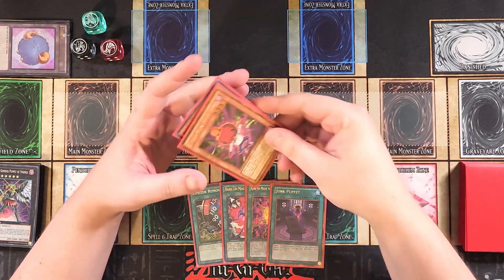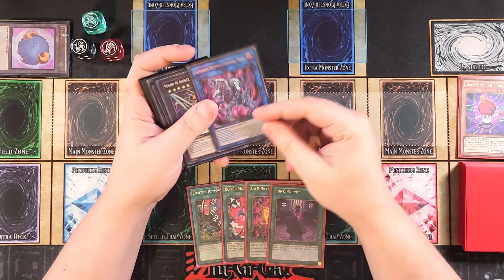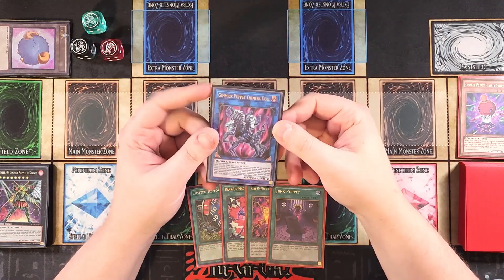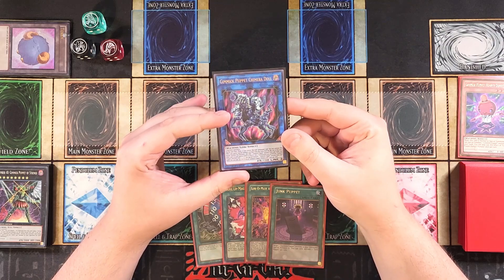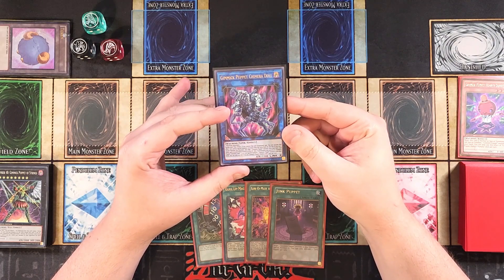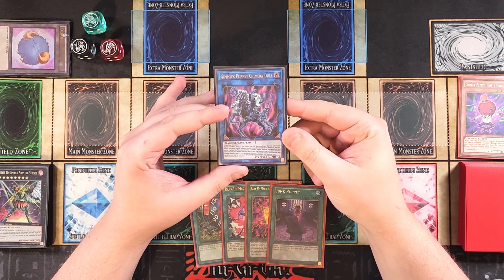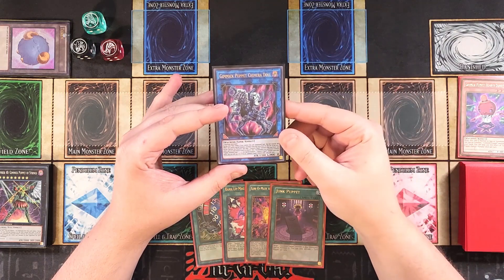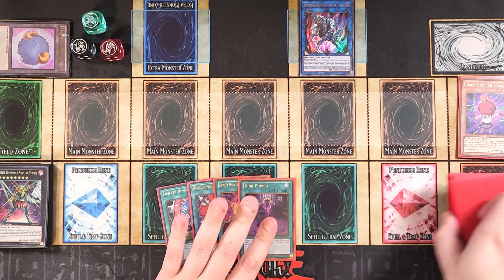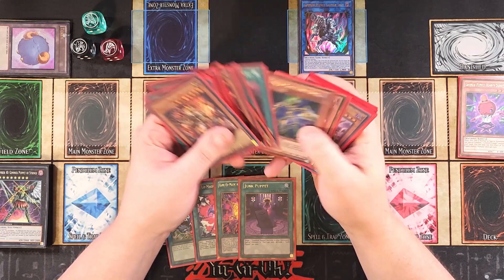At this point we're going to link these two monsters away to summon out a copy of Gimmick Puppet Chimera Doll. Chimera Doll is very important to summon out because during your main phase, if you control this Link Summon card, you can activate its effect — take a Gimmick Puppet Monster from your deck and either add it to your hand or send it to the graveyard. Then if all monsters you control are Gimmick Puppet Monsters including this card, you can special summon a Gimmick Puppet Monster from your hand. It's basically like an E-Teley — really cool for the deck.